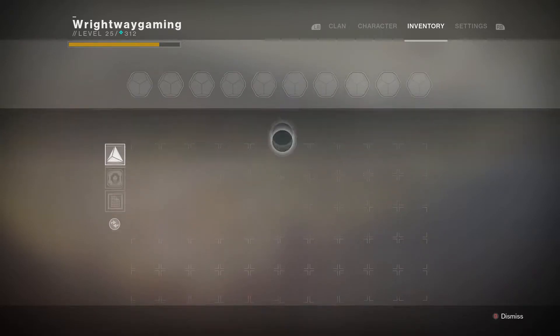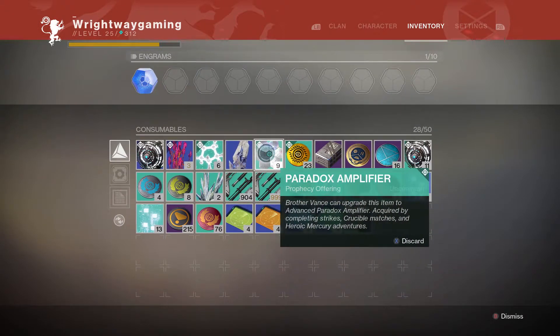Then we have the paradox amplifiers. You get these from crucible matches, heroic strikes, and heroic adventures. I did do strikes to get a few of these but I found that playing crucible matches got them so much quicker, because strikes can take up to 15 minutes or longer. Crucible matches only take roughly 12 minutes and tend to finish quicker if you've got a team together. So doing crucible matches to get those would make things a lot quicker.